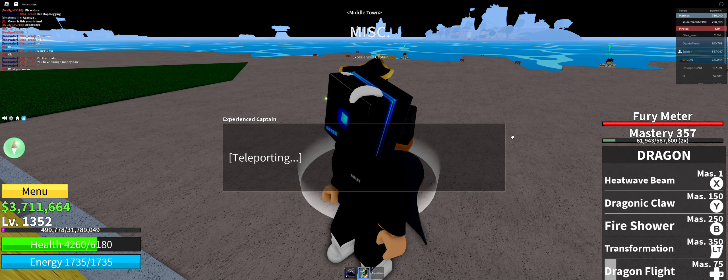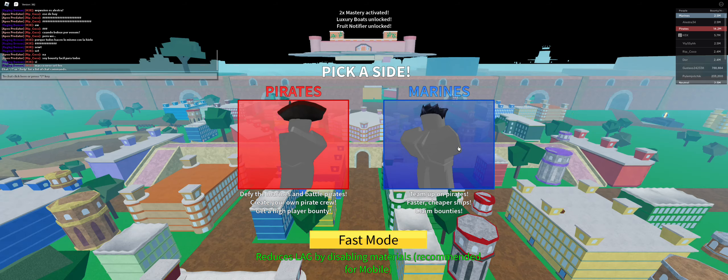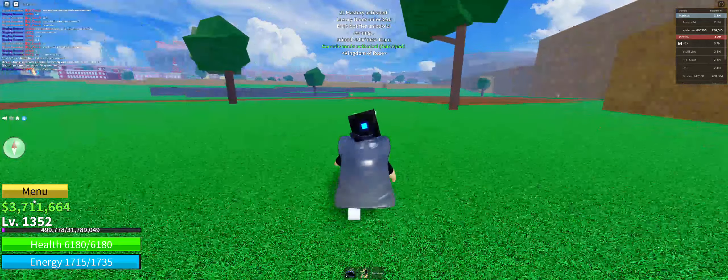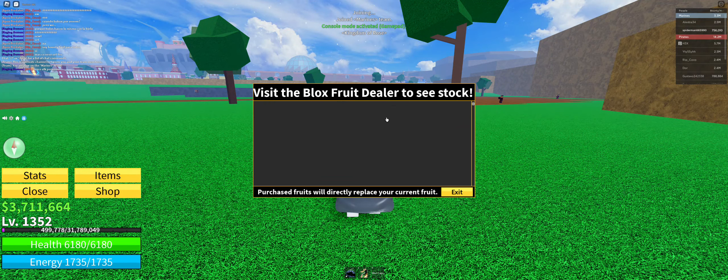We'll do it over there because the NPCs are stronger. Let's go to C2 — you can only talk to the NPC once you're level 700 or over, otherwise it'll just say something else. All right, we're here — let me enable my portal and we can go.